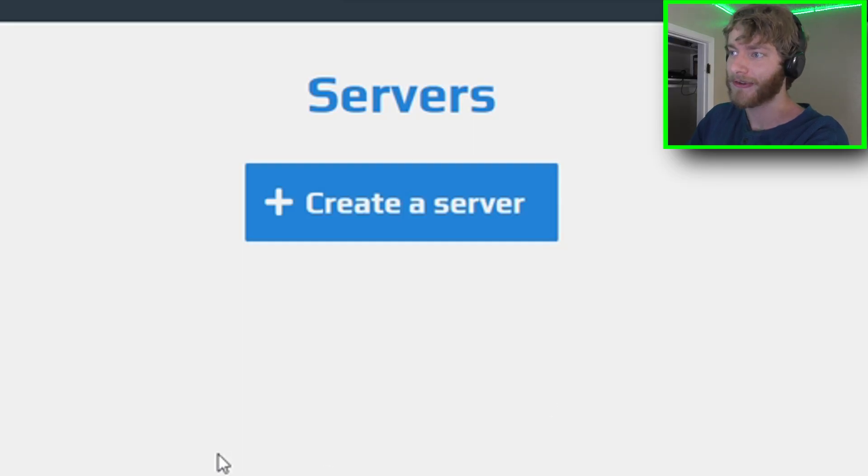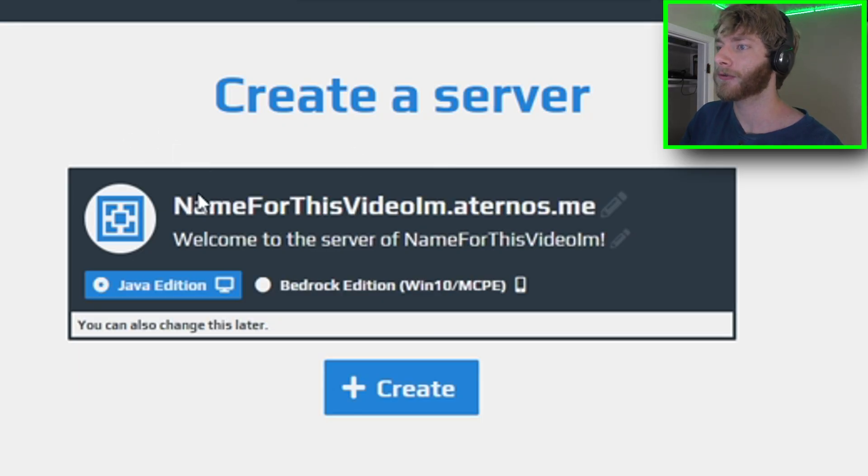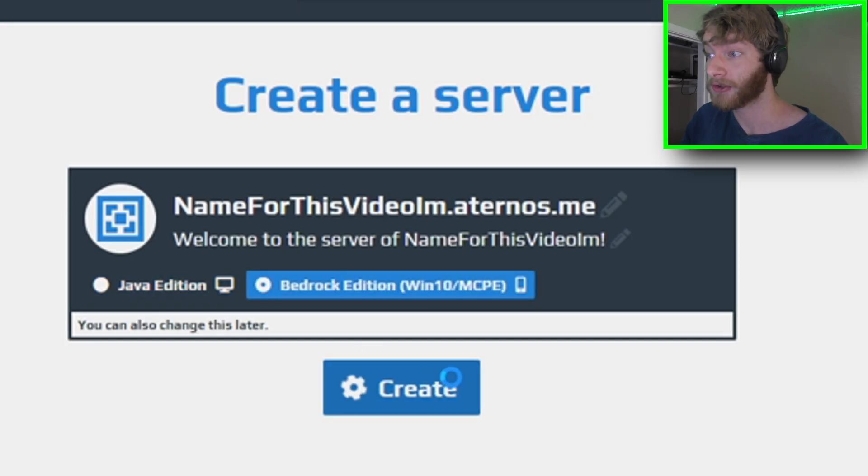After that you're going to be brought to this page right here and you just want to click on create a server. At this point it's going to ask you if you want to make a Java edition server or a Bedrock server — you're going to want to click on Bedrock and then create.